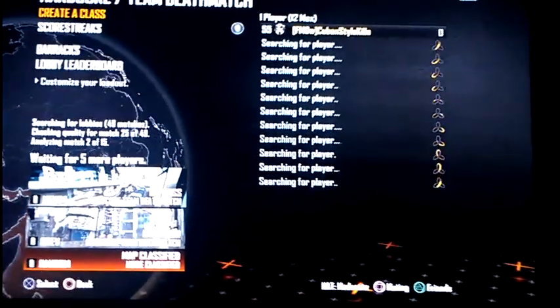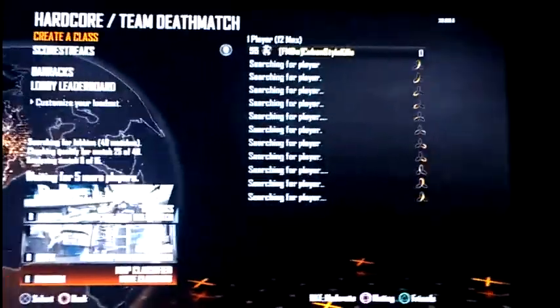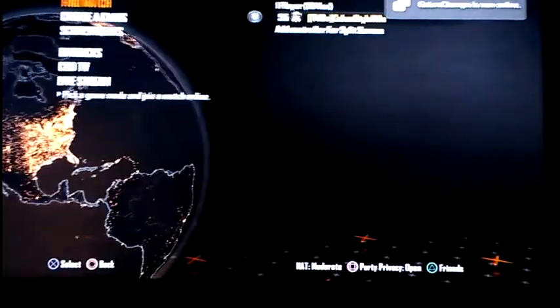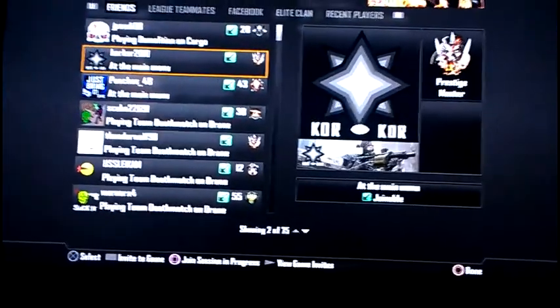It doesn't seem to want to connect to any matches whatsoever. Hopefully eventually it will connect so you can see how horrendous the gameplay is. I'm going to try — if it doesn't work this way, I'll try to connect with one of my friends, because if I connect with them they'll be able to let me piggyback onto a game with them. This definitely isn't working, so I'm going to back up and try to piggyback onto one of my friends. Perfect — join.